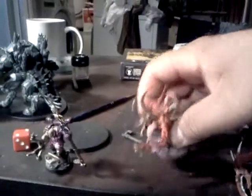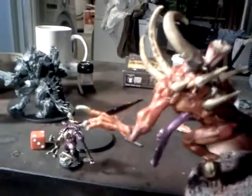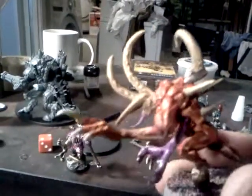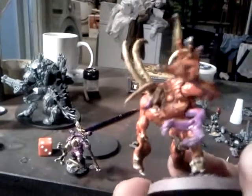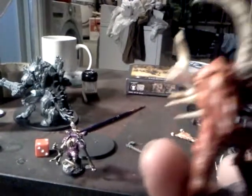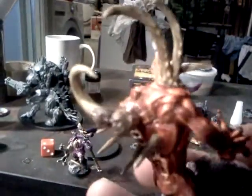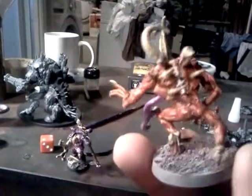I also finished two chaos spawns. Here's one of them — take a close look. This one has some reds, and then the purple arm, purple tongue, head with the horns coming out, spikes on the back. Then you got that one head coming out of his body. Looks pretty cool.